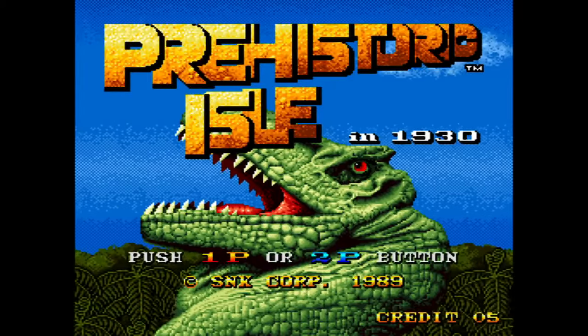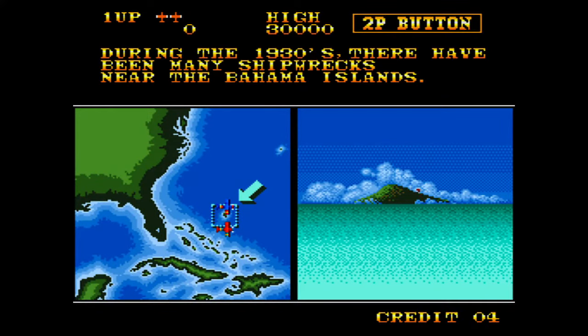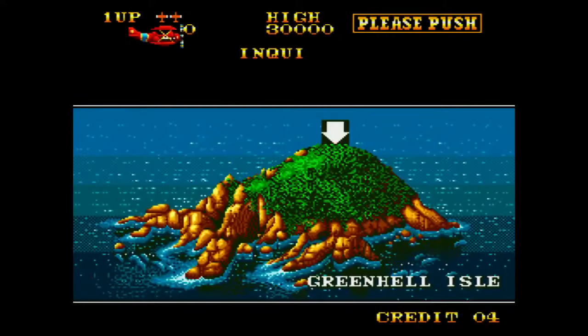This did have a sequel on the Neo Geo even though you don't start on an isle. During the 1930s there were many shipwrecks near the Bahama Islands. Therefore we must conduct an investigation near the island where the accidents have occurred. Those W's look very off.